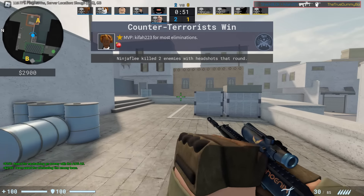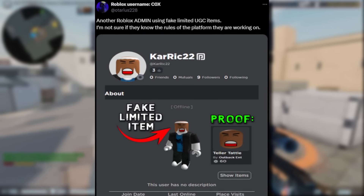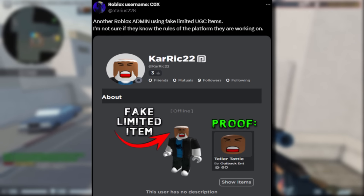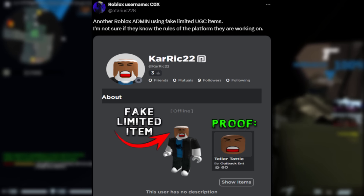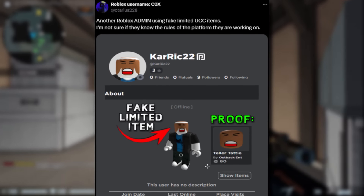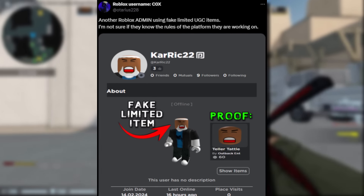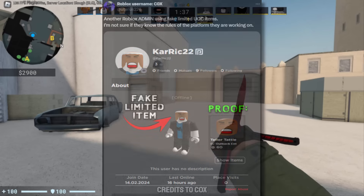Oh yeah, I thought this news was kind of funny. Another Roblox admin was caught using fake UGC items. And yeah, Karik22 — what the heck has he done to his character? I know a lot of Roblox admins have really weird avatars, but why has he combined the man head with a fake Tattletail? That avatar is probably one of the worst I've ever seen out of all the admins. It's just a mess.